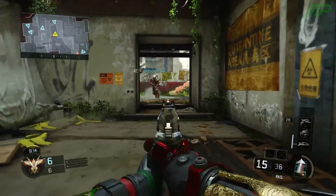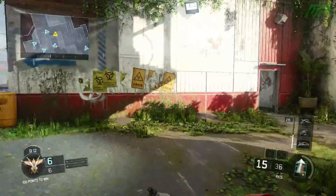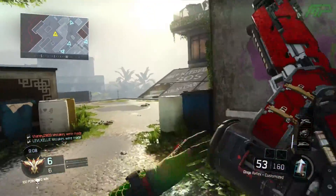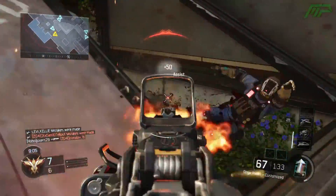They take a while to reload. But I mean, it's an assault rifle pretty much, with 80 bullets, which is insane. Actually, I think the Dingo only has like 60 — let me check, I'm not even sure. No, it has 80, so a lot of damn bullets.